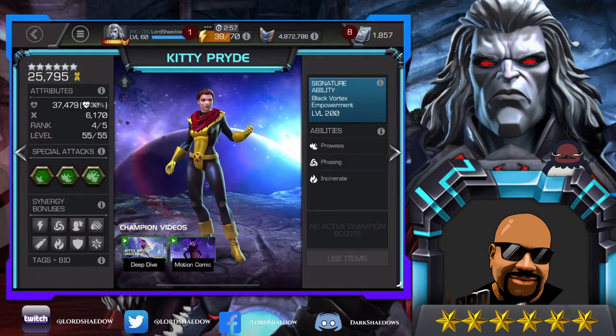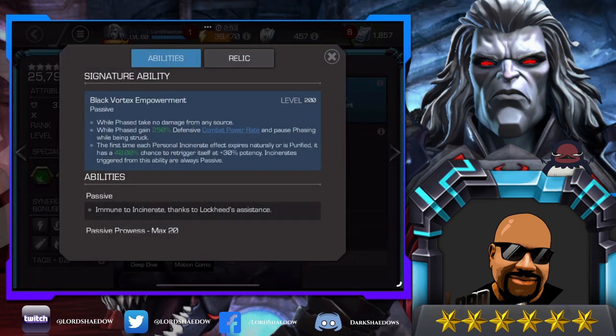Let's take a look at her abilities. Her signature ability — I am of the opinion that she really needs to be awakened, but that doesn't mean you can't use her without it. Look at what she gets just by being awakened at no signature levels: while phased, take no damage from any source. That is so huge. That said, she is perfectly good unawakened because she will take less damage while phased anyway; it's just that she will take no damage if she's awakened.